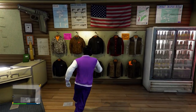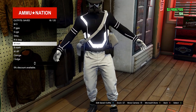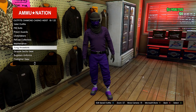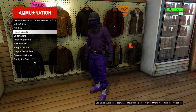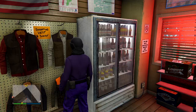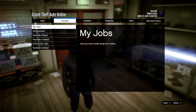When you spawn in, go inside Ammo Nation, go to the Outfit section, and equip any outfit with the belt you'd like to merge onto this outfit. I'm going to use the paramedic belt, but it works with any of these outfits. It also works with the prison guard outfits and any of the air racing suit belts - all of those belts work too.